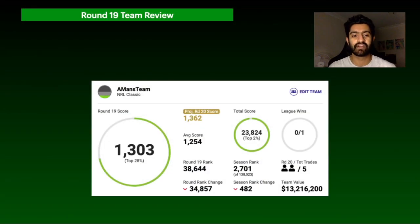A quick recap of Round 19: I scored 1,303, which is okay but not too great. My rank dropped slightly to 2,701, which I was expecting. The key number to focus on is that I've got 5 trades remaining. I know people ranked higher than me have fewer trades, so hopefully I can use these 5 trades well to get towards the pointy end of the rankings by season's end.